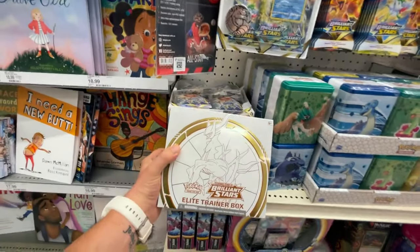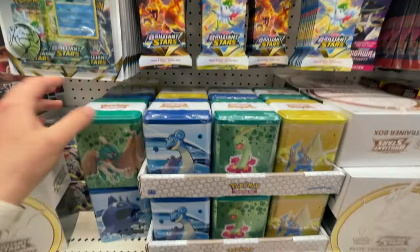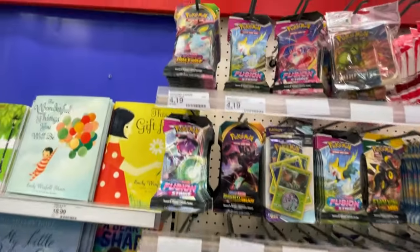So basically the vendor came back and said the ETVs won't scan because they're not available until tomorrow, and she had to take all of them off the shelf. I was going to get one, of course. Fortunately we were still able to get some stuff — we got the three-pack Brilliant Stars blisters, which did scan today, and also some really new tins with three packs in them. I was really hoping to get an ETB today, so let's keep going — I know of two Walmarts that usually restock today.